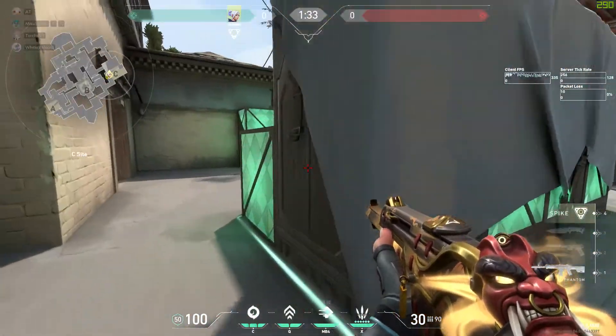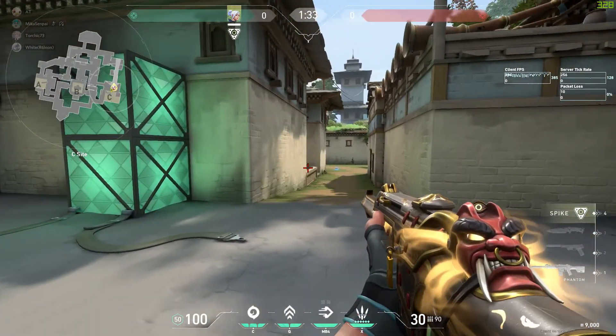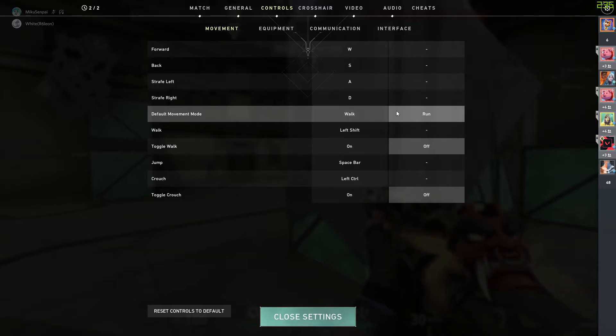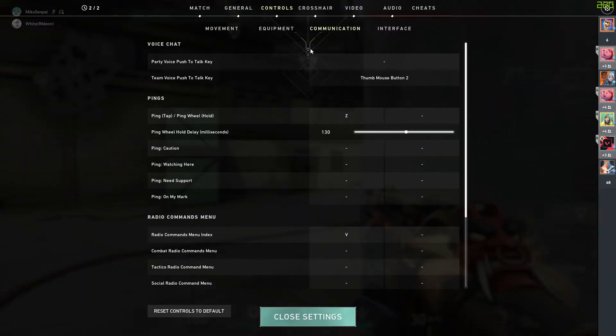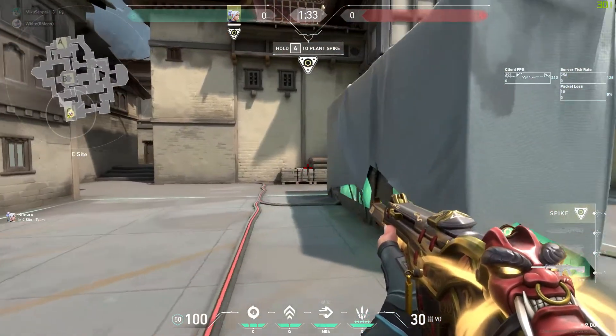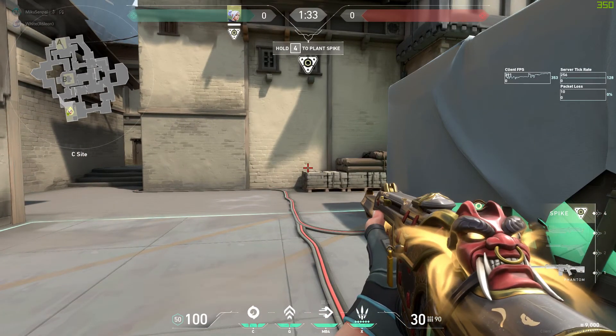There's also a very interesting setting in the movement section. You can change the default movement mode to walk, so you walk all the time and only run when you press shift. This setting is quite useful if you want to play silently. You might not get used to it right away, but it's a good hidden setting that a lot of people don't know about.